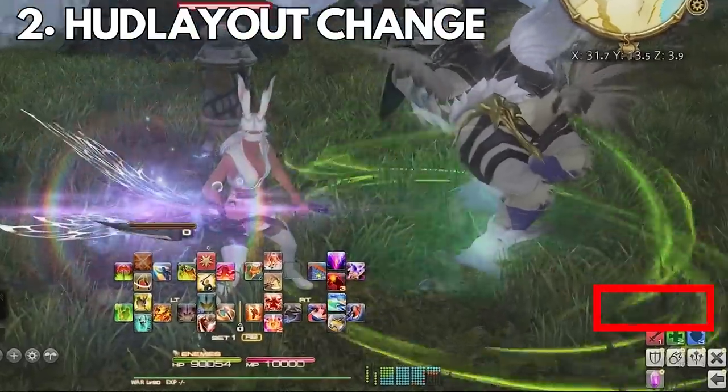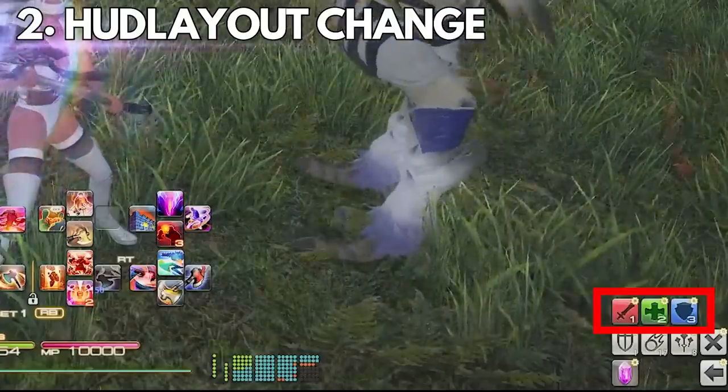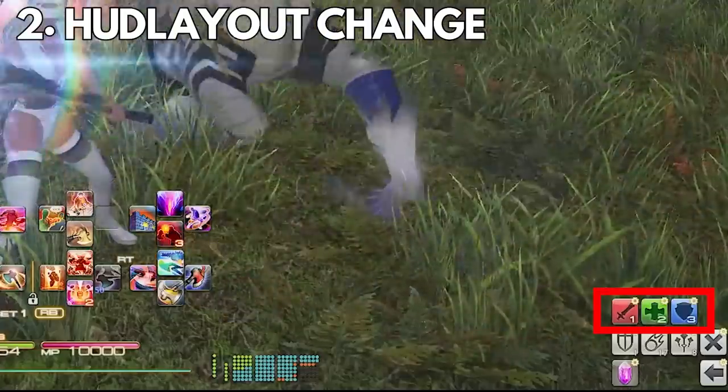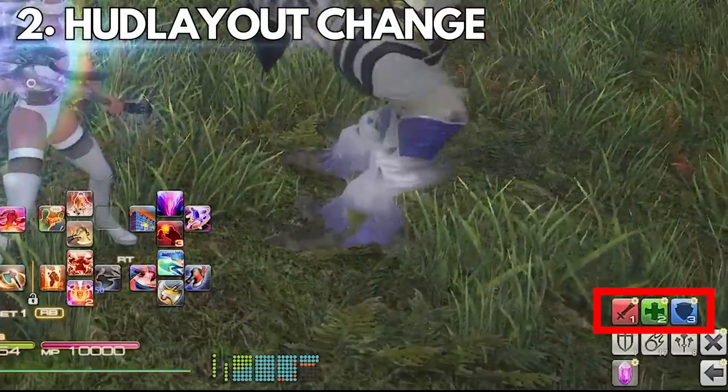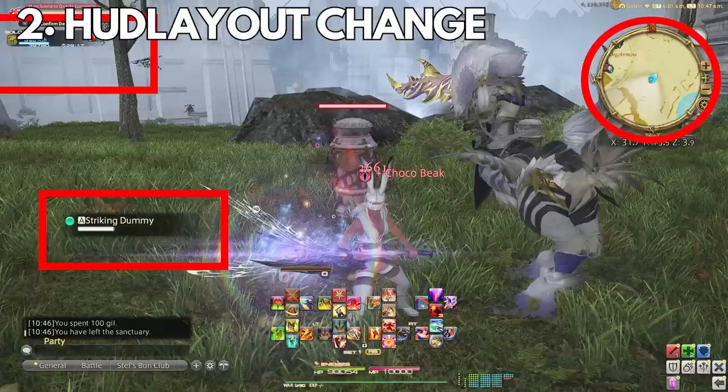The macro for each would be: HUD layout 1 for DPS, HUD layout 2 for healer, and HUD layout 3 for tank. When I'm a tank, I generally like my enemy list to be bigger and moved to where I can see it, to make sure I have complete aggro over every enemy, and to make sure the map is a lot bigger since I'm leading the party.